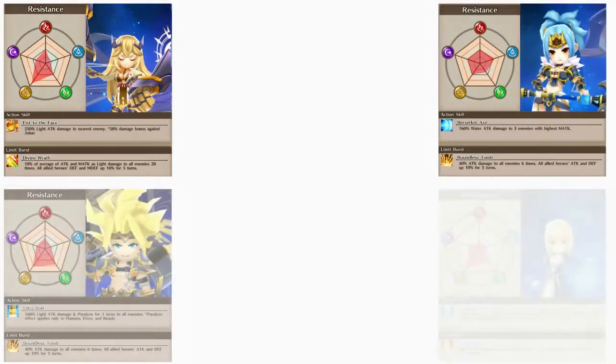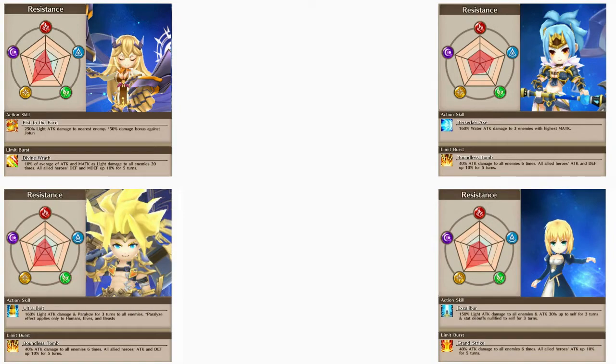Next we have our DPS: Sif, Thrud, Thor, and Saber. Though Thor and Saber both have low resistance towards dark and fire, their ability to crystal crush makes them very powerful in this connect as long as you have them orbed or geared out enough. Thrud has moderate fire and dark resists and her ability targets 3 enemies, making her great for crystal crushing. Though Sif has low dark resists and moderate fire resists, she can compensate by dealing 250% light damage to the nearest enemy, making her a very strong single target unit.